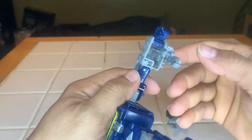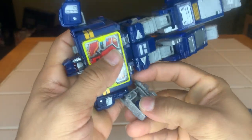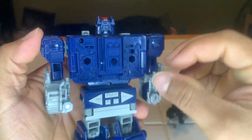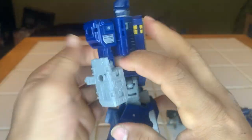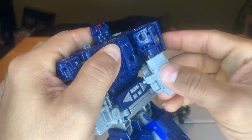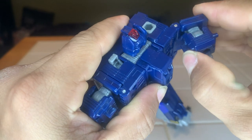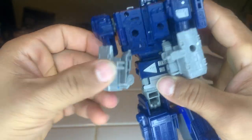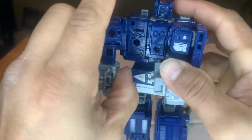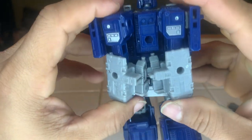Let's transform him. So first you want to fold these back right here, and fold the hands as you're already there, like so. Then pop this out, you're going to hinge it from there, like that, and hinge it here. Then pop this one out, and at the same time you want to clip these together right here, like so.